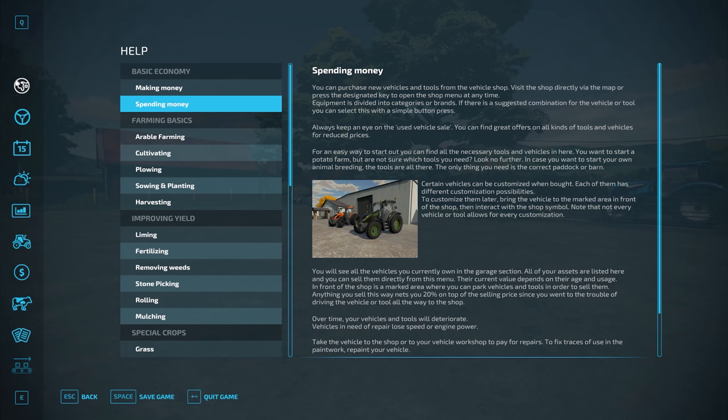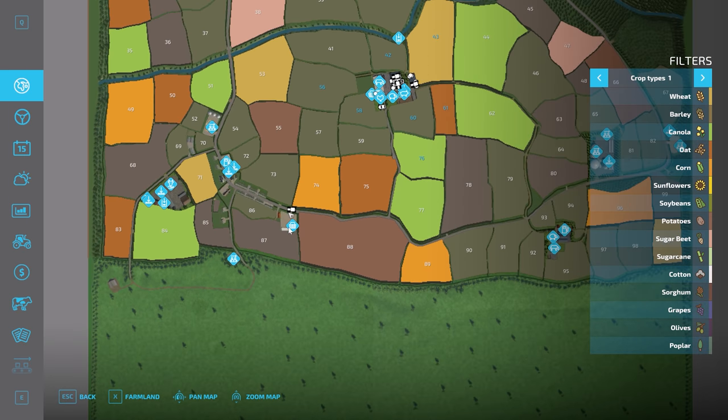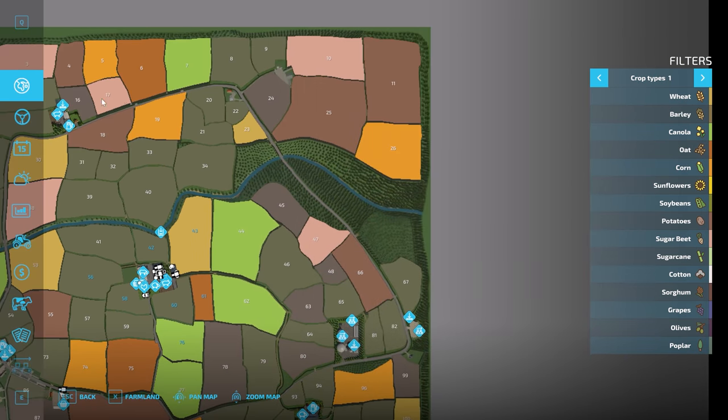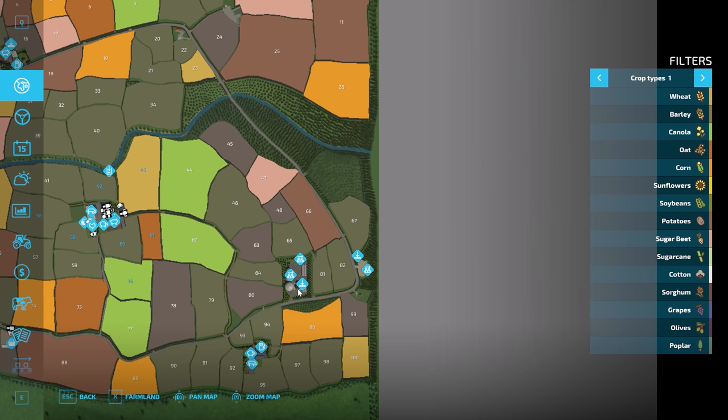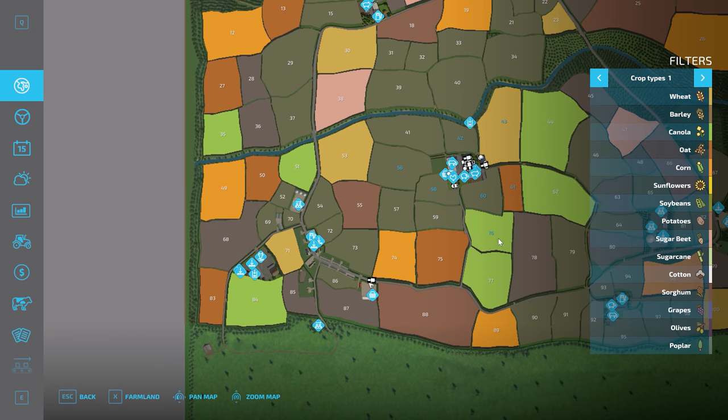I'll show you on the map exactly where we are each time. We are here at the moment. We're going to do this loop, then go up to do that farm and come back, do these areas, then finish by going up there. It really is going to be a full loop — we are going clockwise.